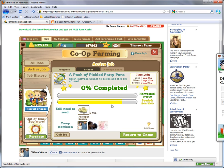Currently I'm working on a pack of pickled patty pans. I have three friends that have already planted, and there's already over 1200 patty pan squash that have been seeded - that means it's getting ready for harvest. There's a gray bar showing 294 more need to be seeded, and when the meter is green that means it's already harvested.